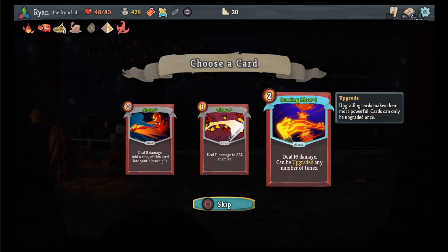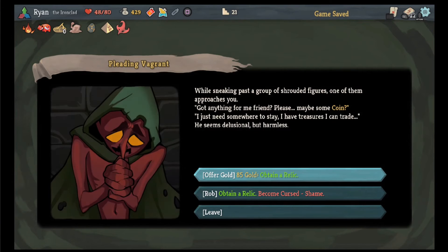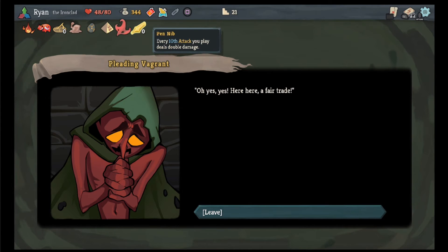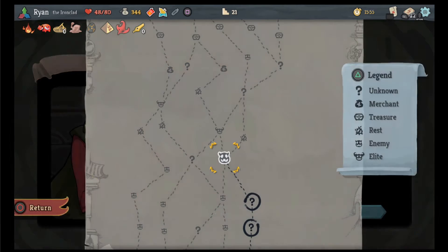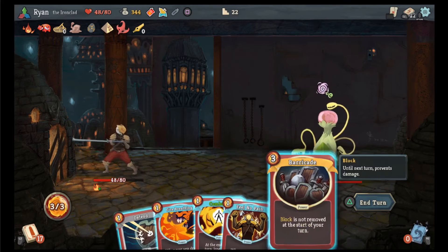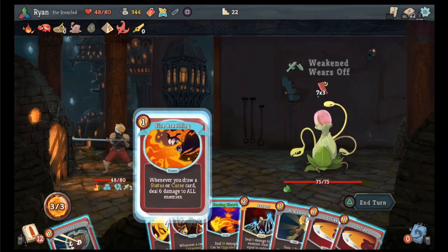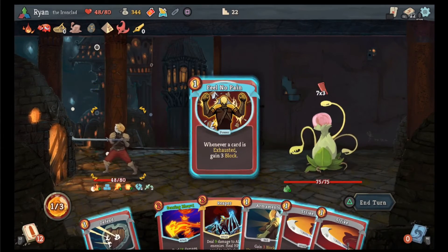Can we upgrade it any number of times? Oh, that's kind of cool! Let's grab the searing blow — I'm grabbing a lot of two-cost cards which is kind of annoying. Obtain a relic — every 10th attack deals double damage, so the first attack every turn and then every 10th attack deals double damage. Let's go barricade. Fire breathing, combust, feel no pain.